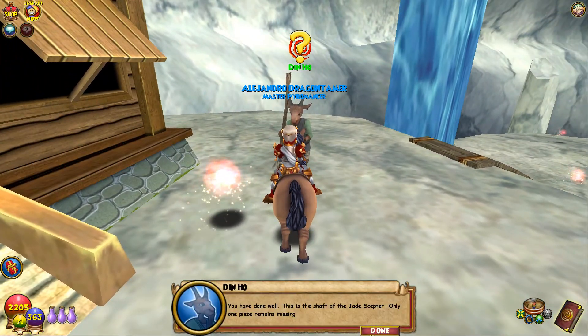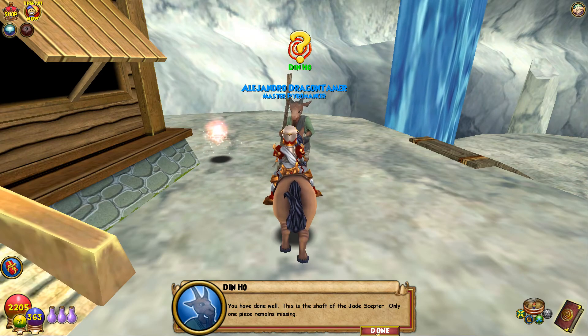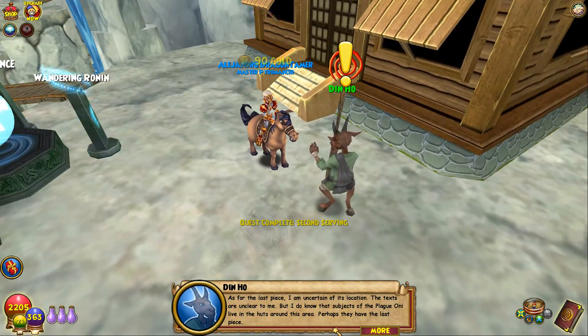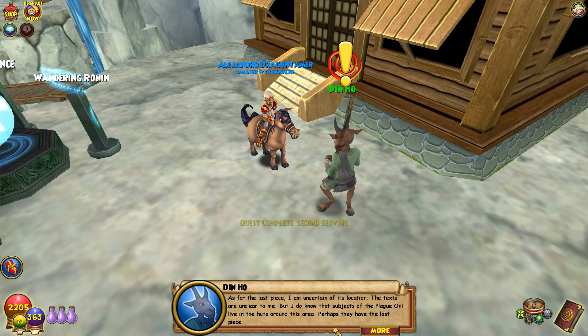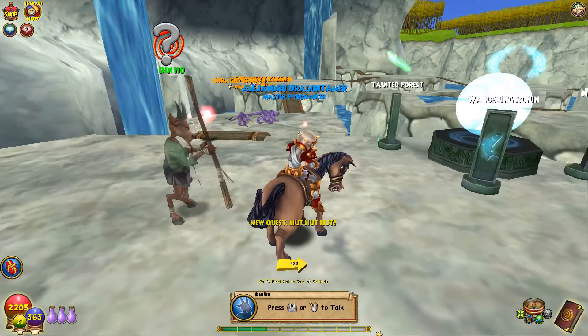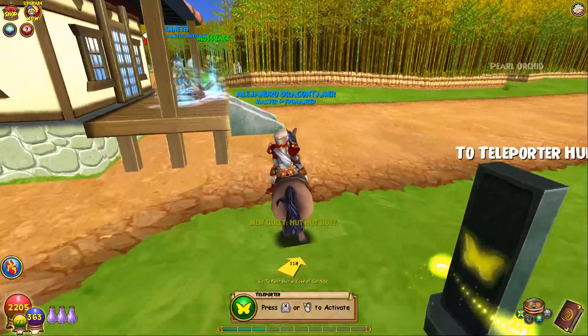You have done well — this is the shaft of the Jade Scepter. Only one piece remaining. As for the last piece, I am uncertain of its location — the texts are unclear to me. But I know that subjects of the plague oni live in the huts around this area; perhaps they have the last piece. Kindly go and search the huts for the remaining piece of the Jade Scepter. I'm pretty sure this one's near the entrance.